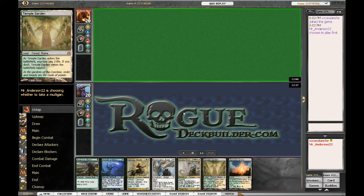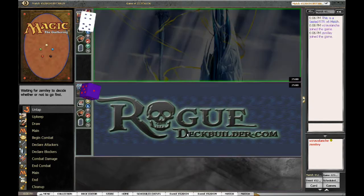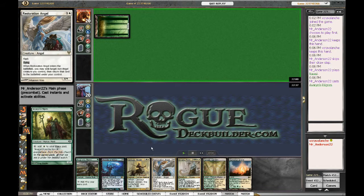We'll go on to the next game. This is also a keep hand — very, very fast. We'll first turn Temple Garden, Avacyn Pilgrim, and second turn Centaur Healer, which gives us a blocker for Geist of Saint Traft and whatnot.